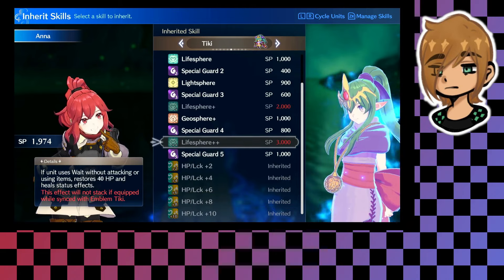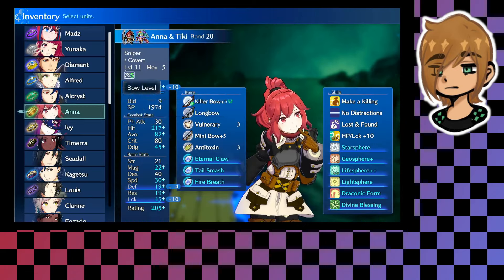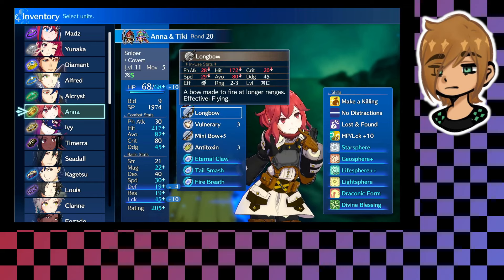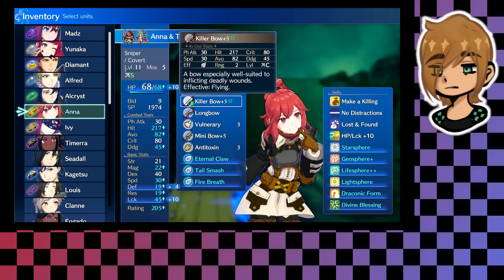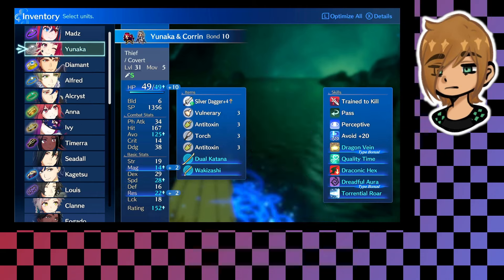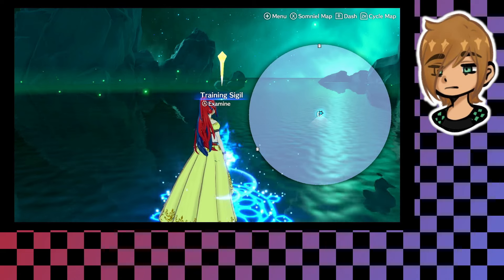Tiki mainly runs defensive skills for your teammates. This is a hilariously broken build that I kind of stumbled on by accident — I was just literally trying to make the most of Make a Killing, and then I realized she had crazy good crit so I decided to lean into that with the killer bow. She ended up being one of the best units in the playthrough so far, honestly almost as crazy as the dodge tank Unaka. That's all for this one — happy haunting.